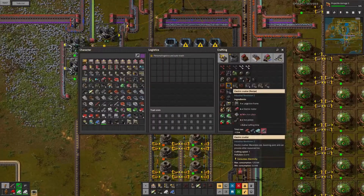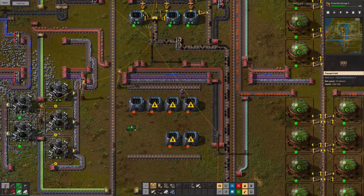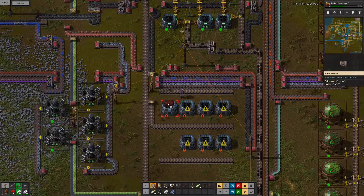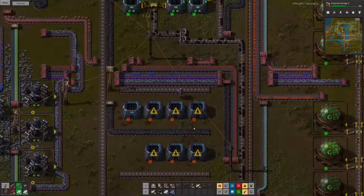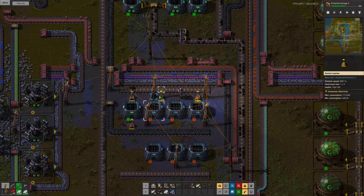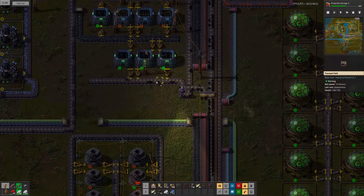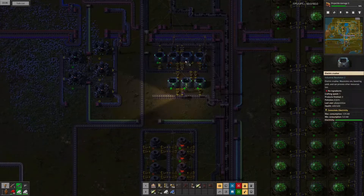I decided to just build the crushers here, and I have to bring some coal over. I think it's a mixed belt of coal and charcoal. In the crusher array on top I have a filter that decides whether it's coal or charcoal and only lets the charcoal go down, then I just add the carbon with the splitter. I didn't realize I had misplaced some of the inserters, so some of the machines aren't working yet.